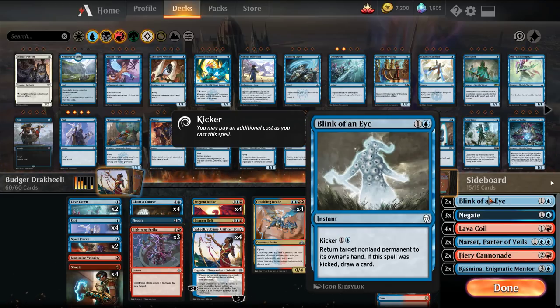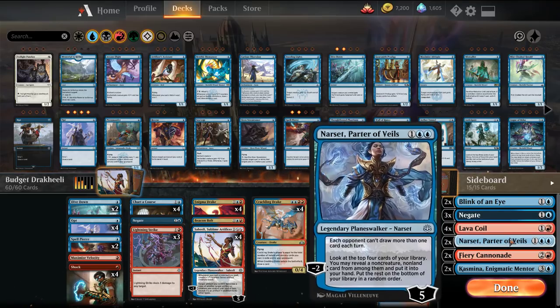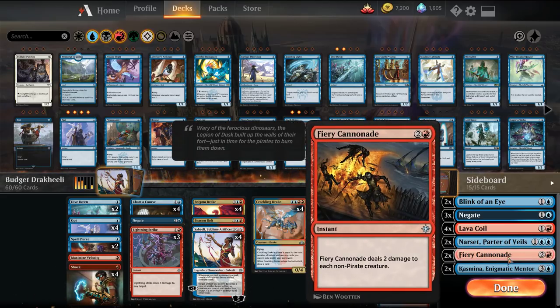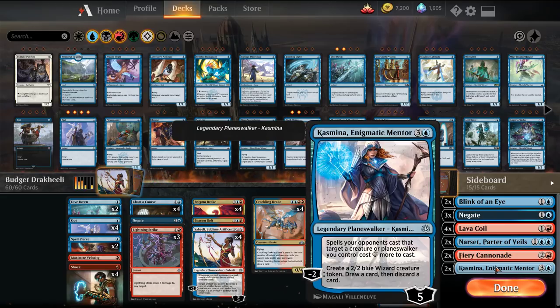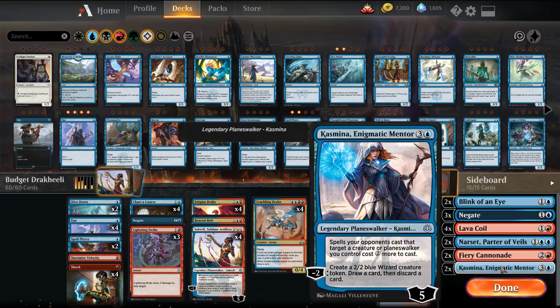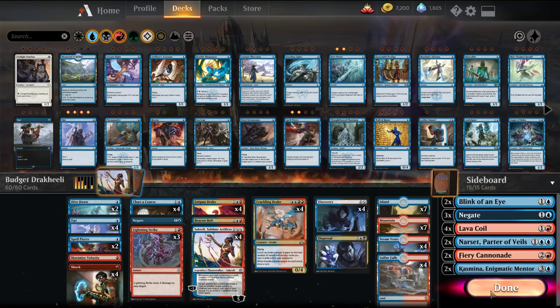We have Blink of an Eye to deal with resolved planeswalkers or as another answer to something like Wilderness Reclamation. More Negates versus the control matchup. Lava Coils where we need them against Gruul, stuff like that. A couple of Narsets versus card draw decks. Fiery Cannonade versus swarm decks. And Cosmotronic Wave — basically it makes your opponent's creatures unable to block, and for decks with cast downs, mortifies, or targeted removal, it applies pressure and creates tokens.